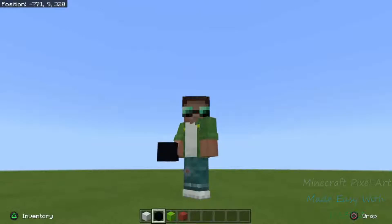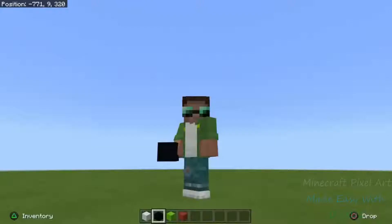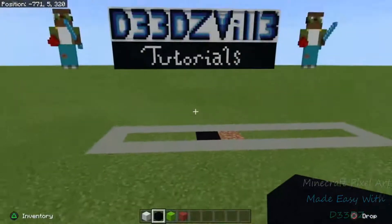Alright, welcome back you guys. We are going to go ahead and jump right into the build. For this build, you are going to need white concrete, black concrete, lime green concrete, and red terracotta. Alright, let's go ahead and jump right into the build.